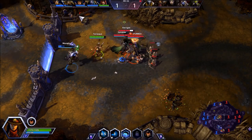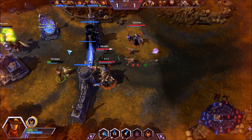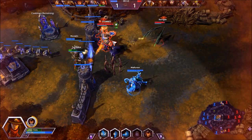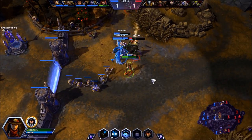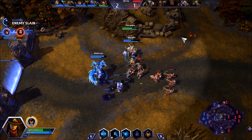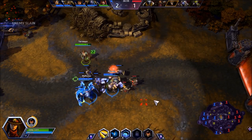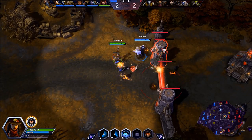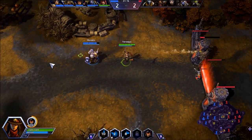Once you have armed yourself with map knowledge, you can make choices as to how you use your resources. In this situation, I'm able to get more aggressive, knowing that if I died, Muradin would be there to soak, and I also have a free well to use in the background that won't affect my first objective. The first objective on Cursed Hollow is at 3 minutes, and there is a 2 minute cooldown on my well. As long as I use my well before the first minute is completed, I am guaranteed to have that well ready to use.